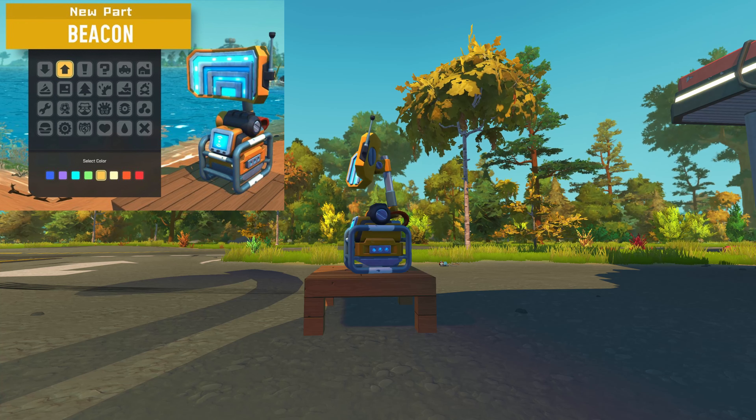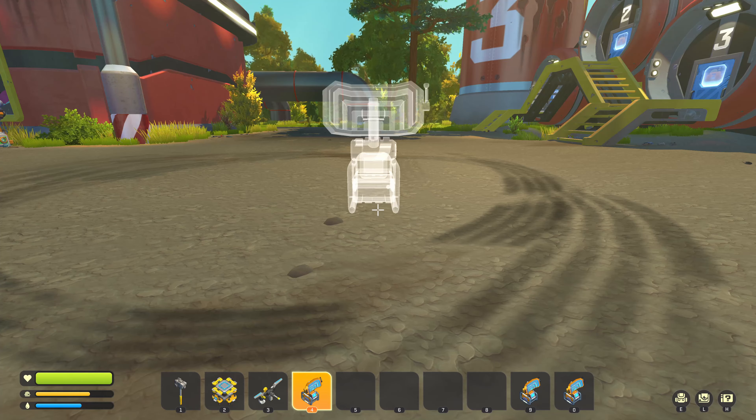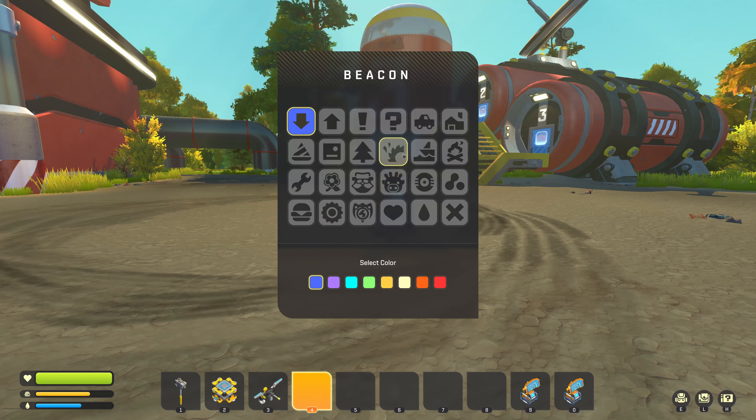The beacon has been added to the game, which can be crafted from 5 metal, 1 radio, and 10 circuit boards. Placing a beacon will create a waypoint, of which we can change the icon and color.